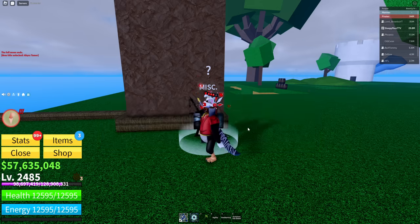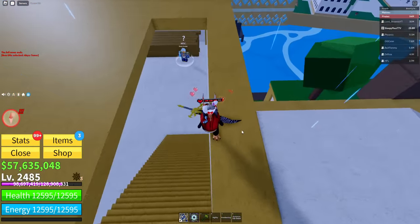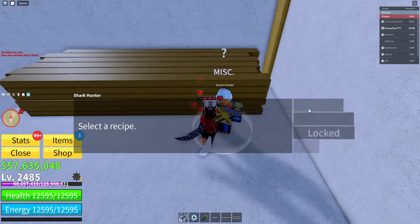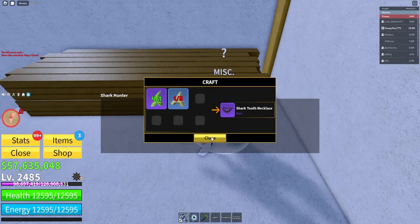Now for step two, you guys want to go down to the crafting menu. You want to craft the shark tooth necklace.